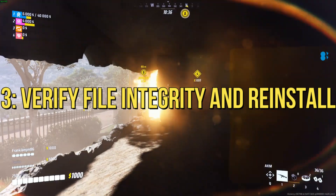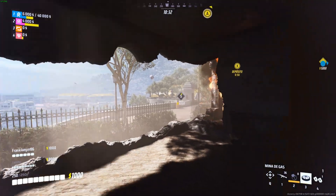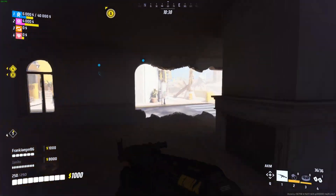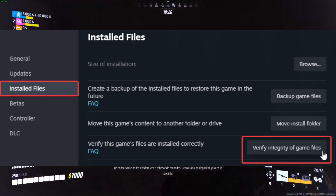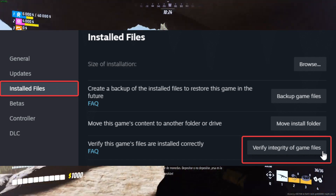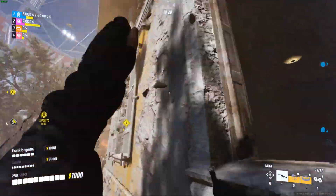3. Verify File Integrity and Reinstall. Still facing the issue? It's time to ensure your game files are in top shape. Verify the integrity of your files to catch any corruption or missing data. If that doesn't do the trick, consider reinstalling the game. A fresh installation can often fix persistent problems.